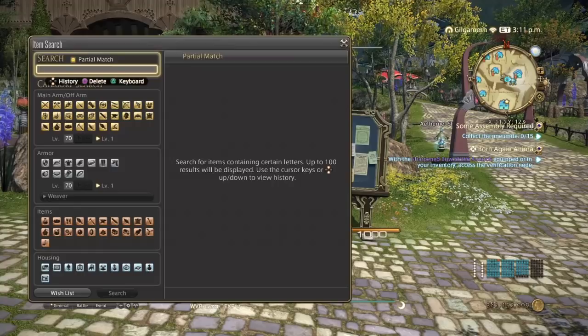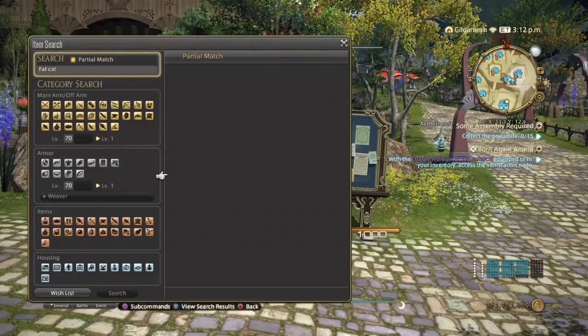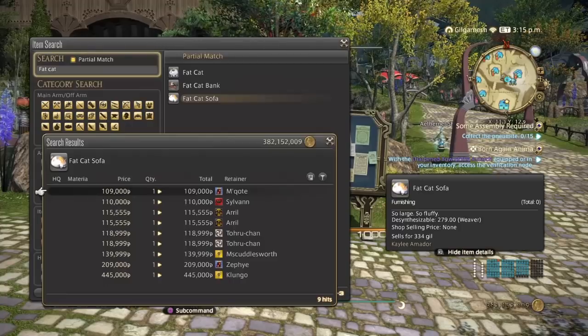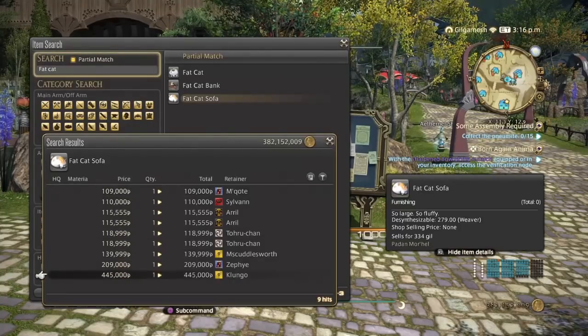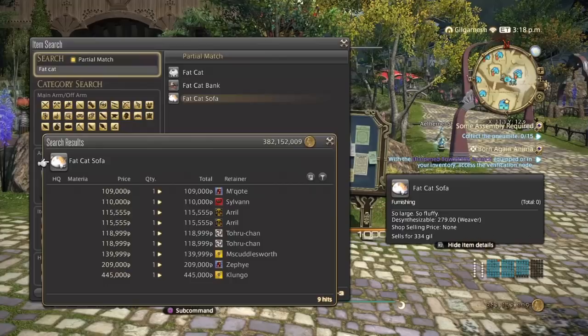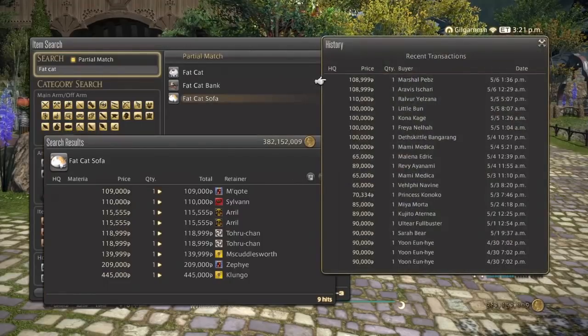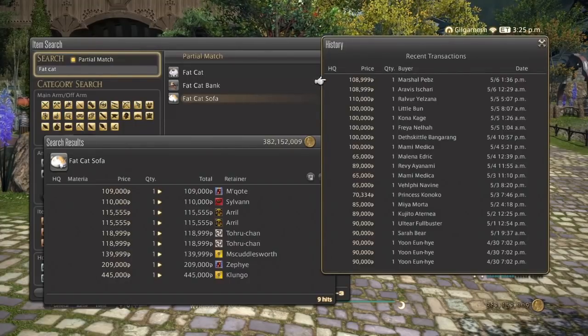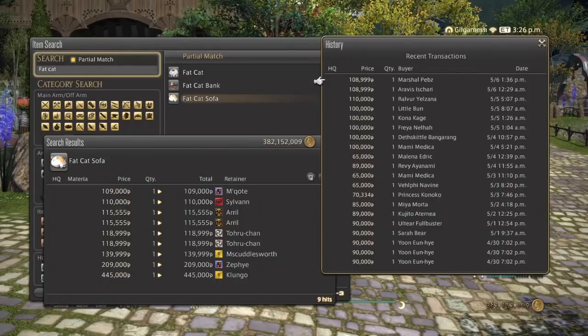As an honorable mention, something I've been selling recently: the Fat Cat Couch or Sofa. There used to be only about three on the market board, but it seems to be selling more now. Online prices range from 109,000 to 445,000, though no one's going to pay that much as long as people keep making them. With furniture it's an acquired taste, but they have been selling sporadically. If you want to take a shot, go ahead and start making Fat Cat Sofas — just do it one at a time and do not oversaturate the market, otherwise you'll devalue the item.